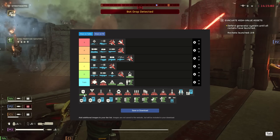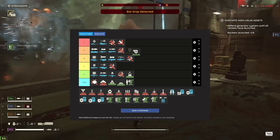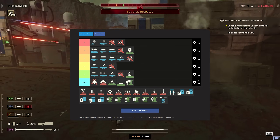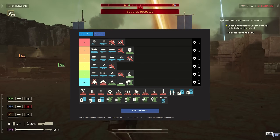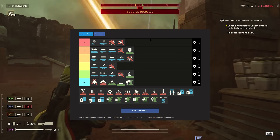The shield generator — this is the one emplacement stratagem I would actually bring against the bots a lot. Honestly, I'm going to give it A tier. It only has a cooldown of like 75 seconds and the shield can actually absorb a decent amount of damage. If you have two people bring this, you can almost always have a shield on your team at all times. This thing's amazing.